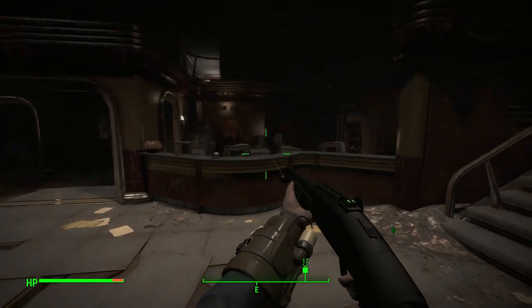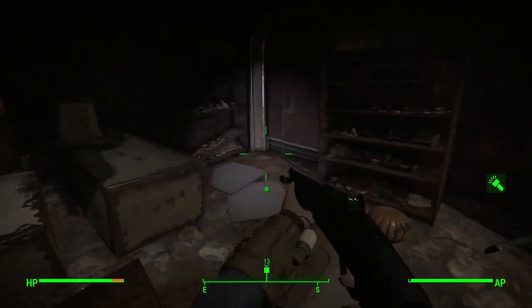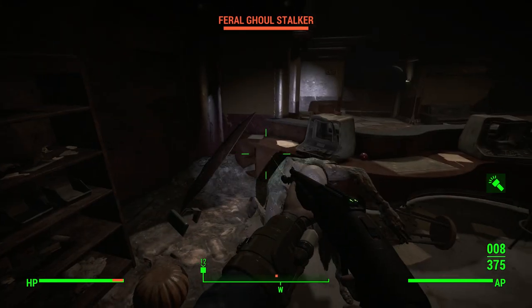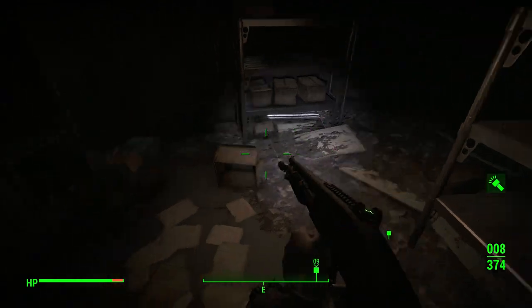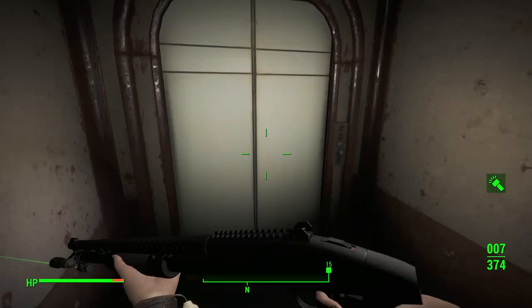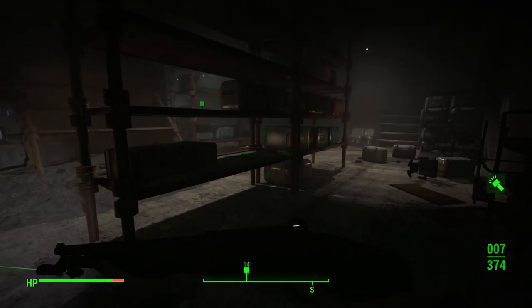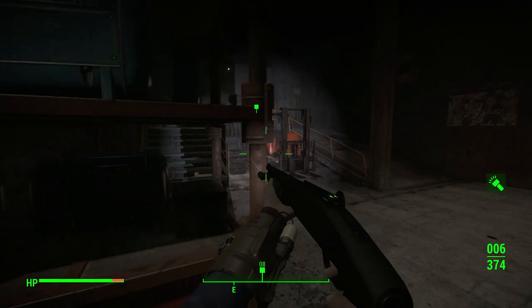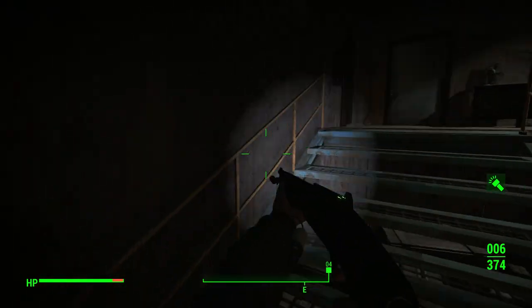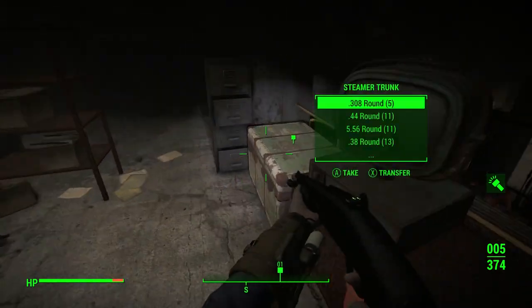Alright everybody, we're in Vault-Tec Headquarters with my nice little shotgun flashlight here. It's a ghoul! I'm trying to find my way down — it's clearly not this way though. Okay, we are in the basement of Vault-Tec Headquarters. Good thing I brought a shotgun. This is the best ghoul killing tool because you get to die too. It's fire shells and all that, so it's in here.